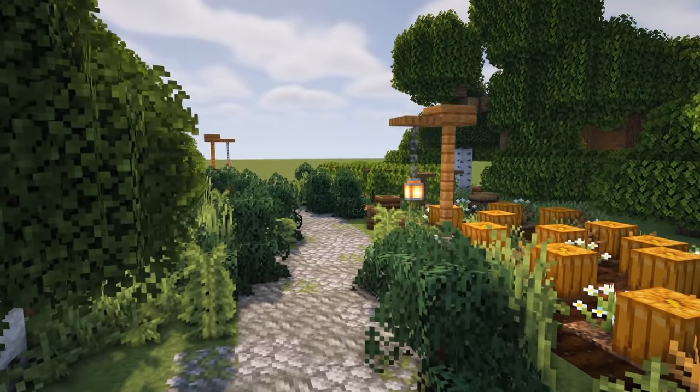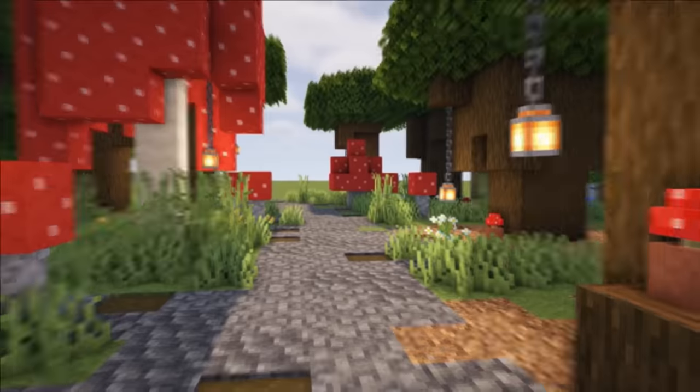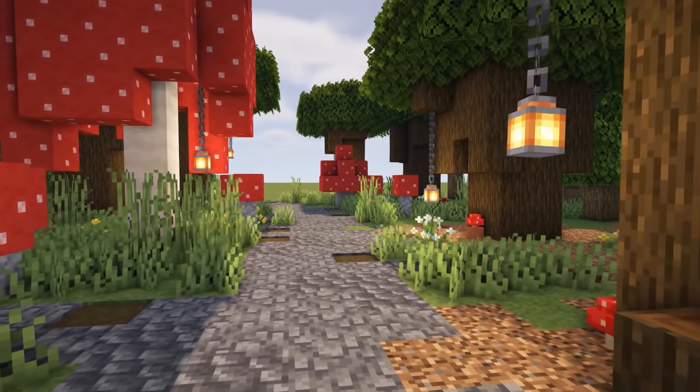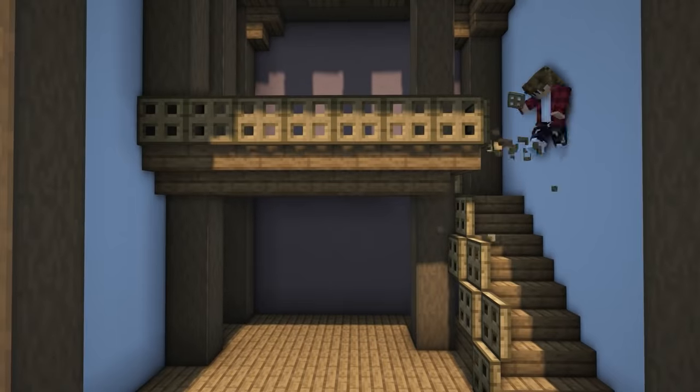If you're looking for something a bit more chill, then why not go around and detail all of your pathways? This can be as simple as adding in some textures and small details such as dirt, grass, and flowers. This really adds so much detail to your paths and the towns in general.